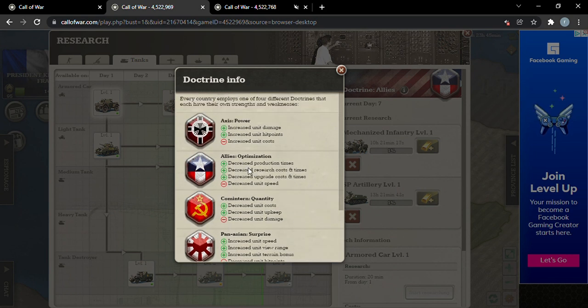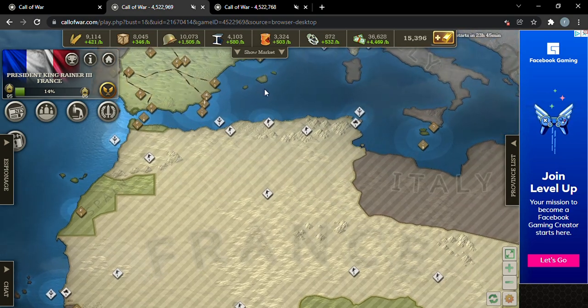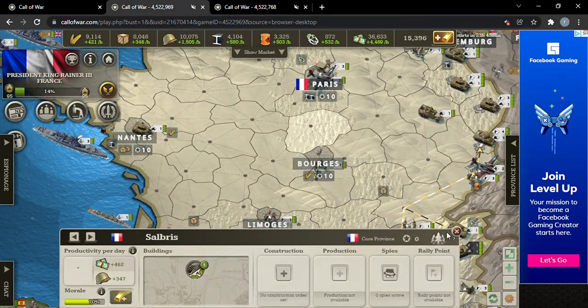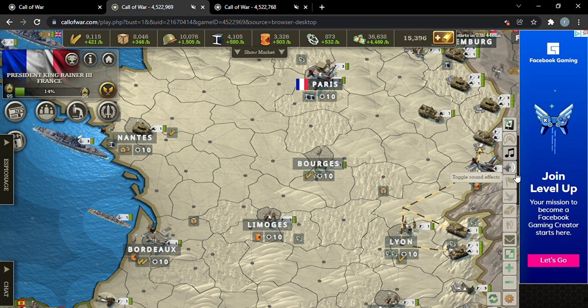You get massive amounts of research for the Allies. There is decreased production times, which is perfect, decreased research times and cost, which is really good. The only downside would be decreased unit speed, which is fine — France is a very good nation infrastructure-wise.